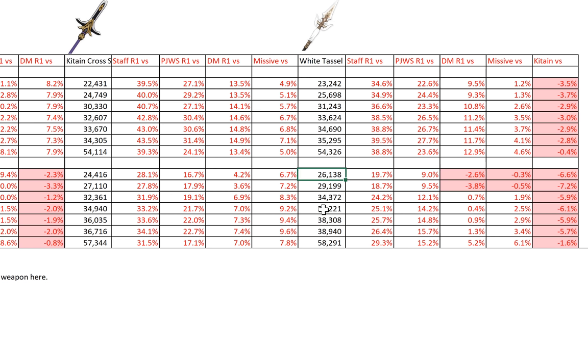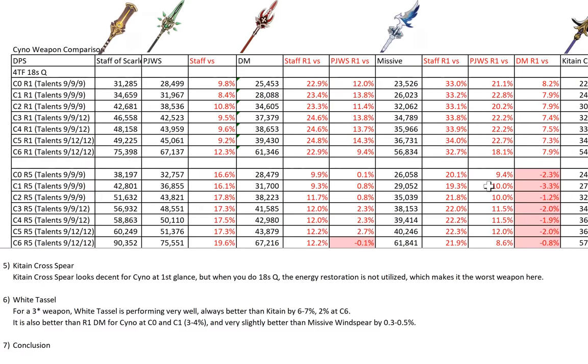All of this is obviously if you kept five copies of White Tassel. Most folks, if they use the auto-upgrade feature, may have fed three-star weapons away. So it really depends on whether you have it. But the good thing is that if you didn't keep White Tassel, you don't have FOMO — because Missive Windspear works just as well. We're talking about 0.3%, which is a difference of less than 100 damage: about 26,138 vs 26,058.